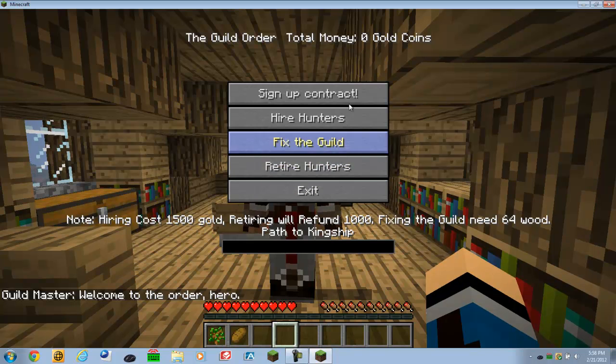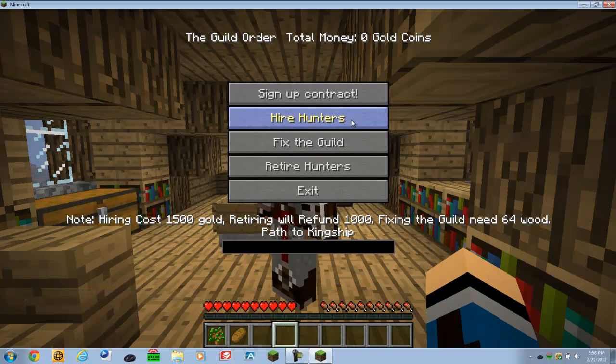Right-click the guild master. You can fix the guild, which requires 64 wood — not wooden planks, wood. Hiring a hunter costs 1500 gold, which you get by killing monsters or selling stuff. Retiring a hunter gives you 1000 gold.